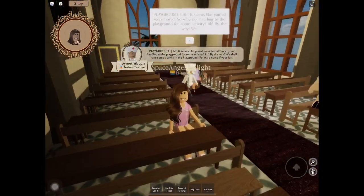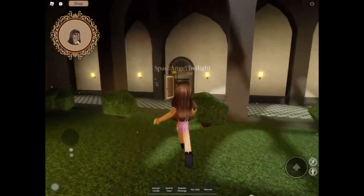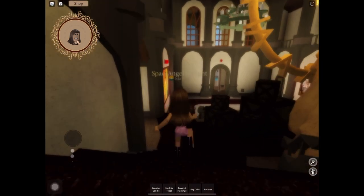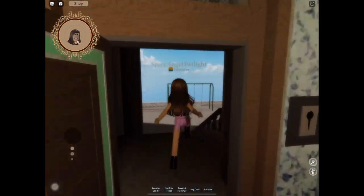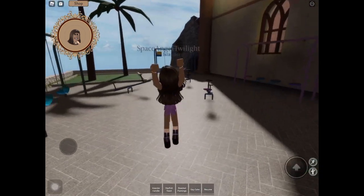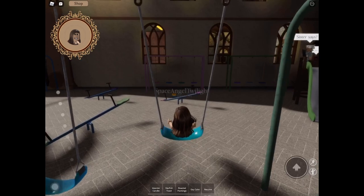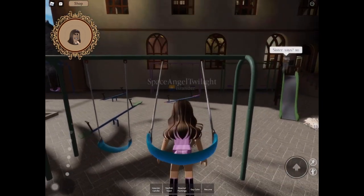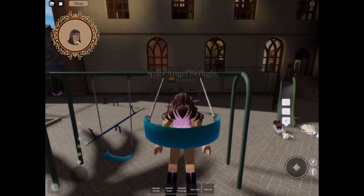Now we have a new activity: playground. The playground is just right here — you just keep going straight until you exit right over here, then you have to head downstairs, down to the backyard, and we are here at the playground. So fun! Now we can also swing and have some fun. We are having so much fun right now — swinging high and high.